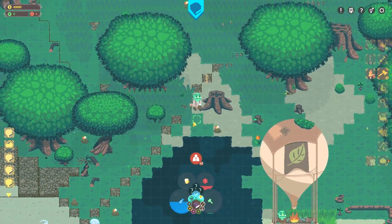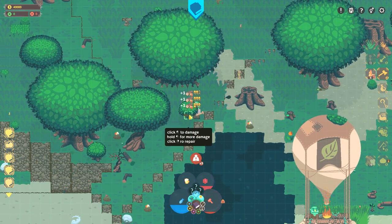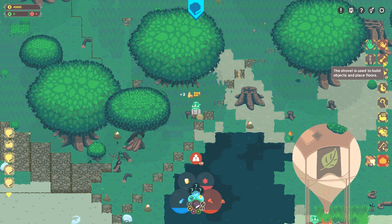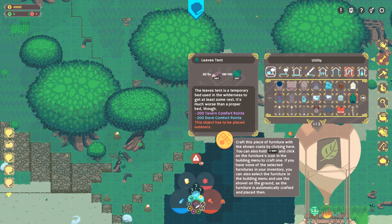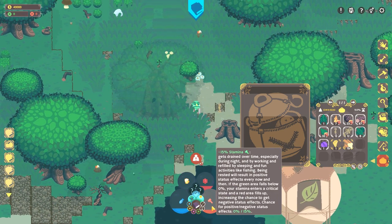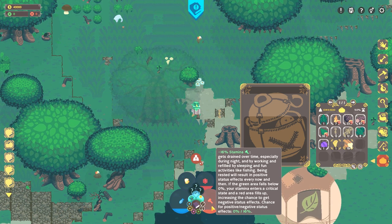We need more leaves. Let's go down here and wait for the exclamation point. Bam! That was pretty good — I'm not even going to lie. Can we make the tent yet? Leaves tent — we made it! That was easy. My stamina drains over time, especially during the night. Fun activities like fishing being rested — can we make a fishing rod? Let's see. Reaping hook, fertilizer, fertilizer in a bucket...